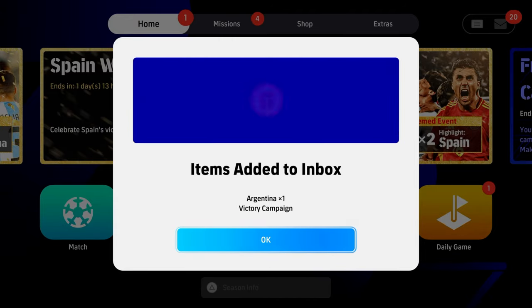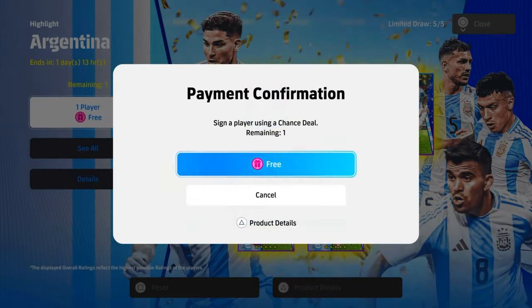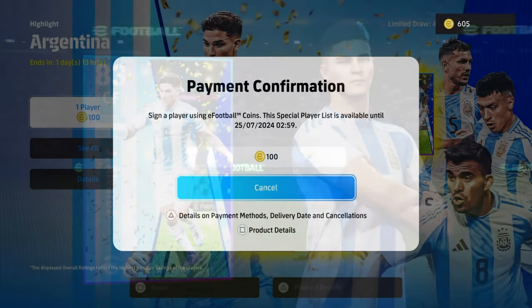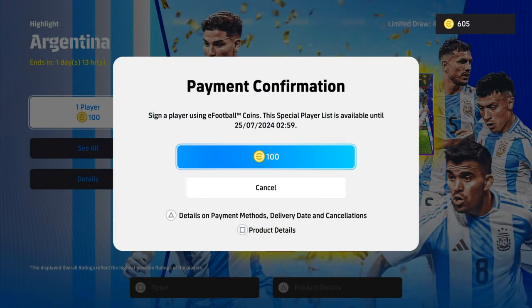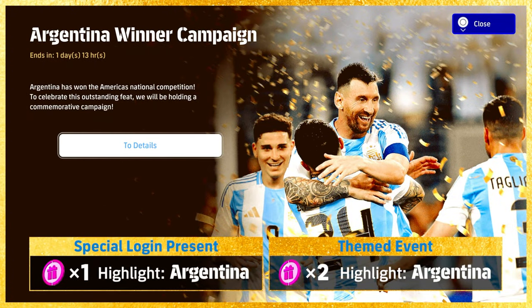You're going to get two of these — one spin at Spain and one spin at Argentina — in your inbox. We'll open that up here and show you who we get. It is pure random. Then you get the option to choose whether or not you want to spin with coins. But we're going to show you how to get an extra two.